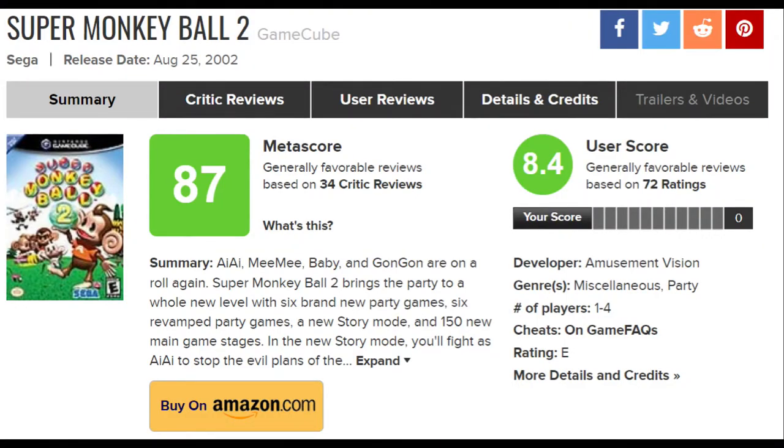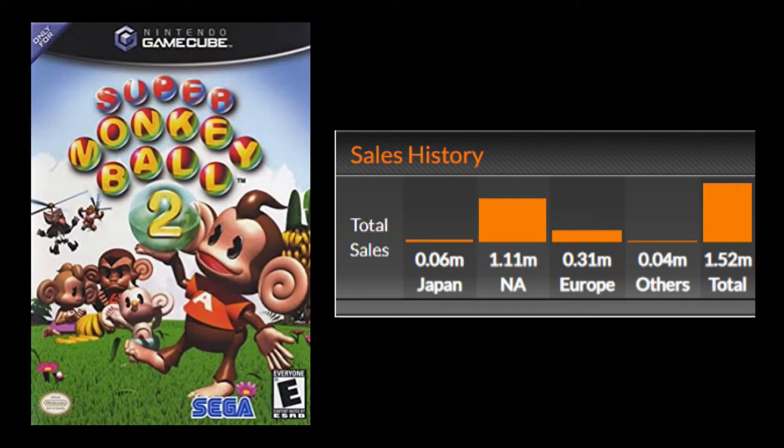I'm not alone in this positive praise. At the time of this recording, Super Monkey Ball 2 has an average Metacritic critic score of 87 out of 100 with 34 critic reviews, and an average user score of 8.4 out of 10 with 72 user ratings. Super Monkey Ball 2 sold extremely well, beating the first game with around 1 million 110 thousand units sold in North America and around 1 million 520 thousand units sold worldwide.